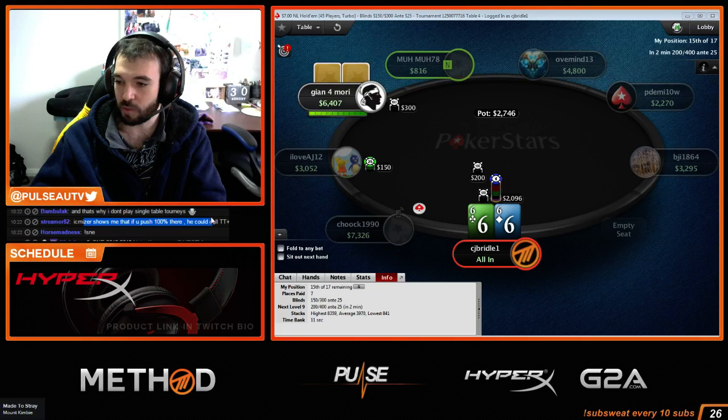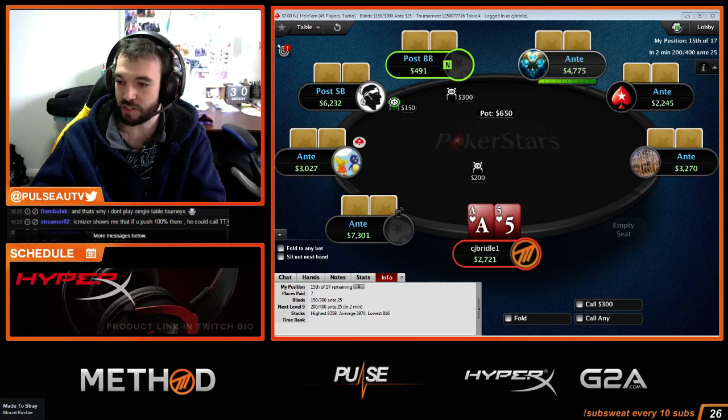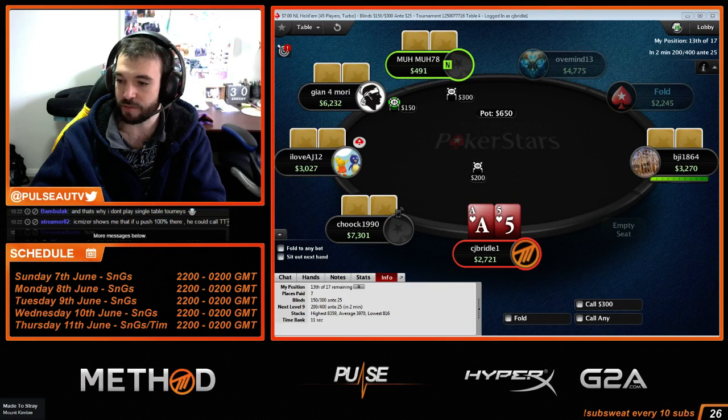If I push 100%, he could call tens-plus, maybe jacks-plus, but I'll verify that myself as well. Ace-Queen is a fold, Ace-King is a fold.